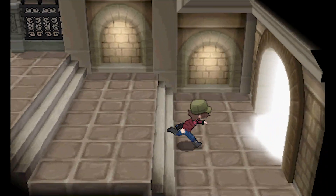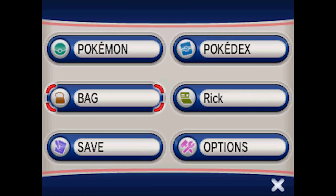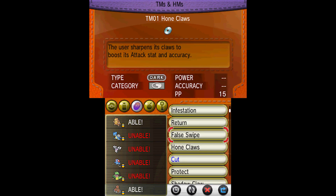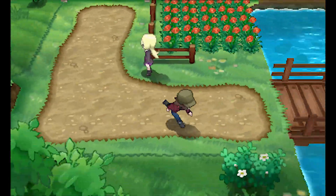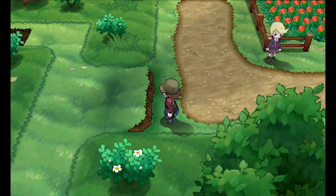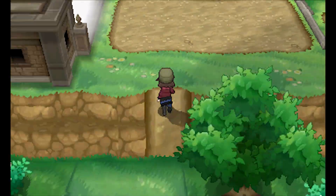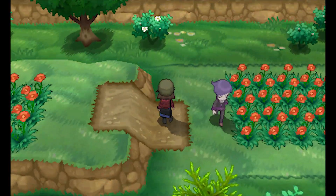That's Route 22. No, hold on — we're gonna find the Solar Beam TM. Route 21 requires Strength, Cut, and Surf. Looking at a video again — did we skip it? Do we have it and just didn't notice? You can't sell TMs anymore. I feel like there's something obvious I'm missing. It's a big place — Route 21 is very small in the area between the ledge due west of the gate. Wait, gate to Victory Road — I found a thing! This is really hidden. Look, there's a Strength rock — let me go.